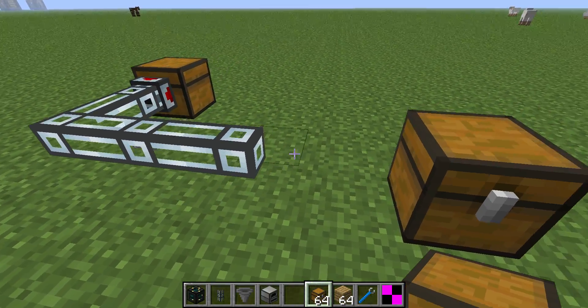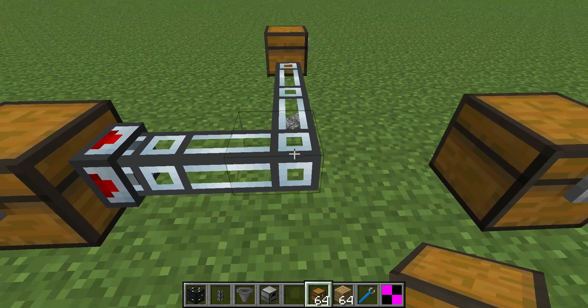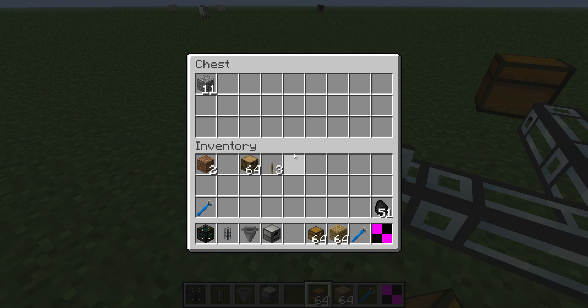And now there's no options available, so it'll return. And since this chest had space, it was able to return to the chest. Otherwise, it would just sit in that input duct there and wait for a valid output or the chest to have space.